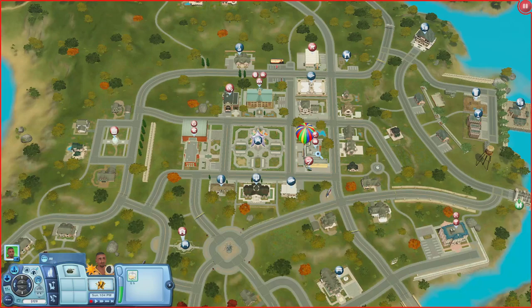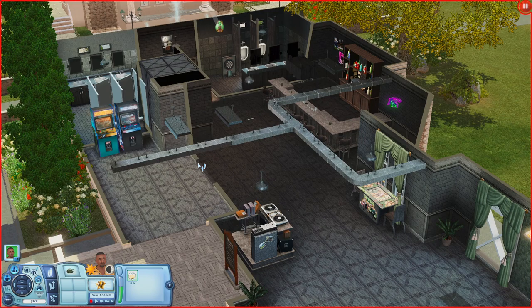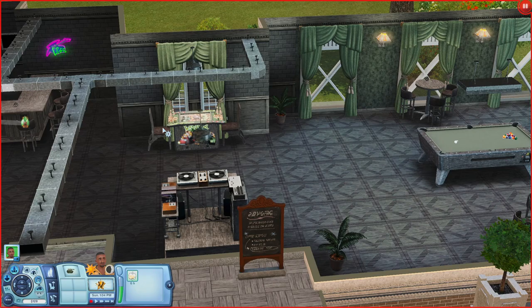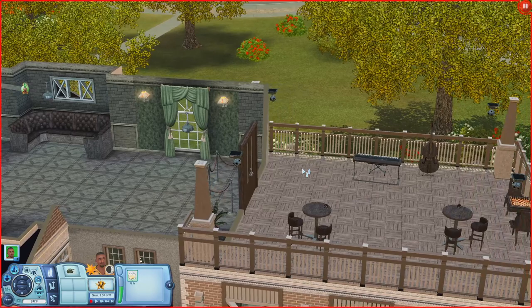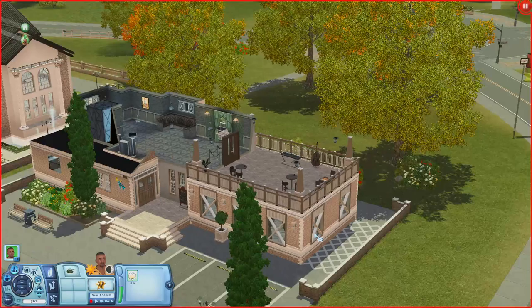Next up is the Groovy Goose, which is a bar. By the door you have some arcade cabinets, your bar, and a dartboard. In the back there are bathrooms, a DJ booth, an arcade game, and a pool table with plenty of seating. There's an elevator — upstairs you have a karaoke machine, seating, and VIP access to the rooftop. Out on the roof there are effect lights, instruments, a chess table, and a dumpster in the back. Really nice bar.